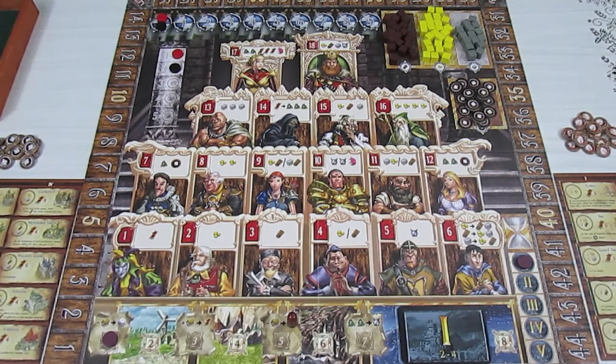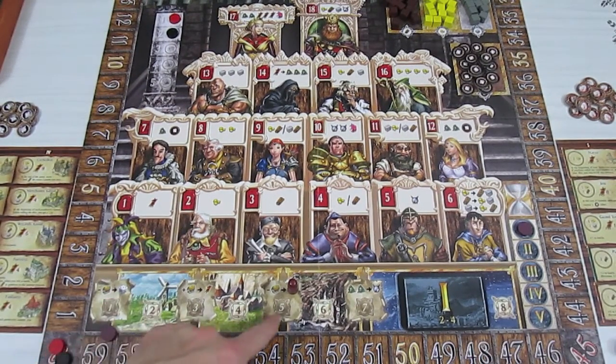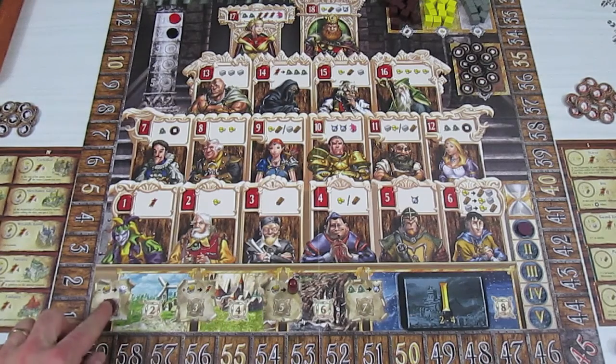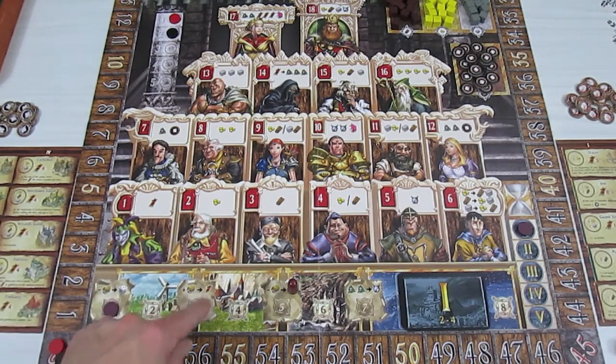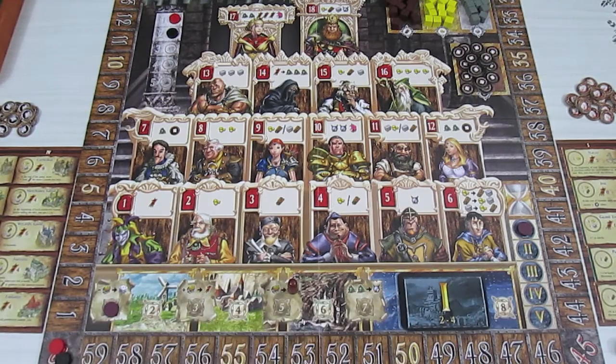I'll go over a little bit of the initial setup. Looking right down here, there's a series of numbers 1 through 8. These little spaces with the parchment-looking things are the king's favor spaces. And this is spring, summer, fall, and winter.